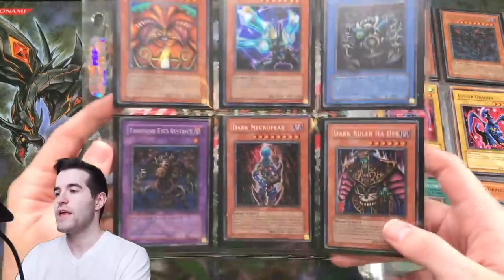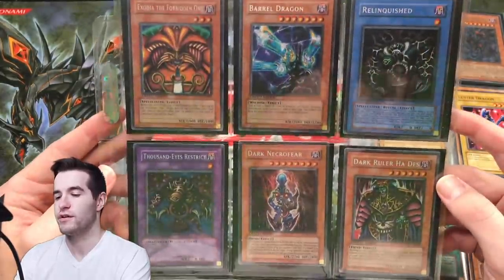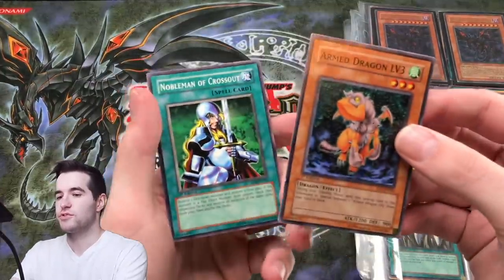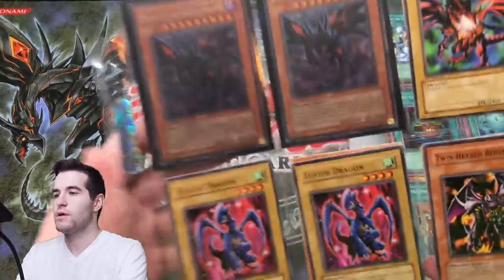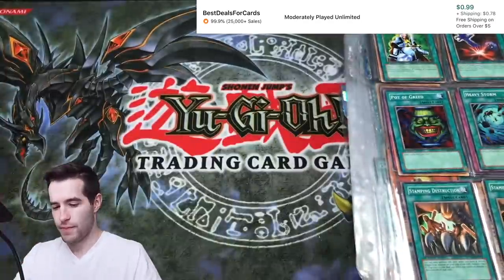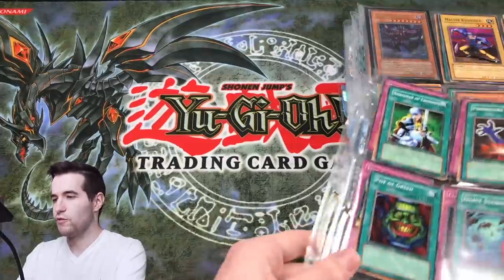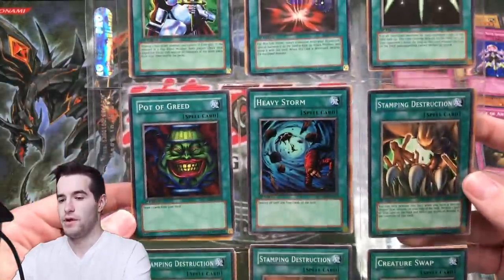We have three binders, so we're gonna start with the first one. We have the master collection right here — the full set of the promos, Exodia, Thousand Eyes, Dark Necrofear — so pretty good stuff right there. Second, we have some commons — Soul of the Duelist stuff, a starter deck card. We've got the Red Eyes Darkness Dragon, some commons. Looks like SD1 — he put it all in there.